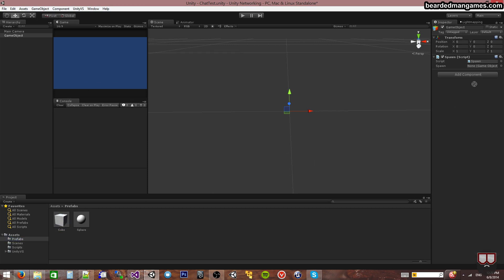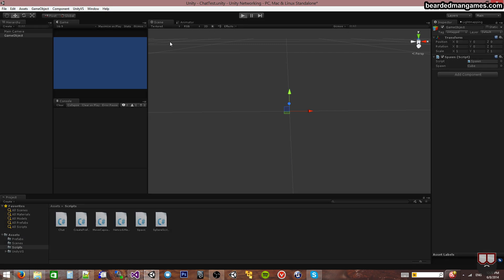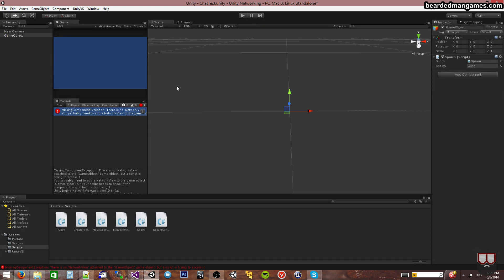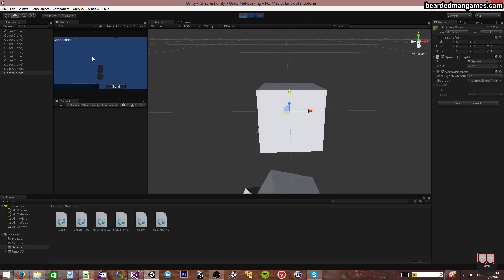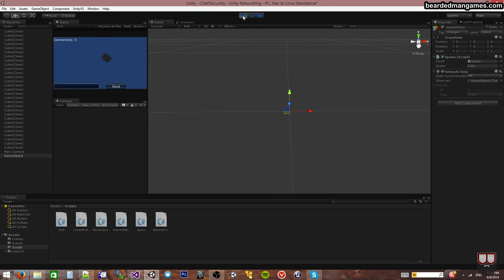And then we're going to put our cube into the spawn socket. I'm going to press Play, make sure it works, so that when I press spacebar things spawn. It's taking a while to play. Missing network view - that's important for spawning things on the network. I'm just going to turn this off at the moment. Let's play - Host - and press spacebar. We should get cubes. We can spawn cubes - those are spawning on the network.